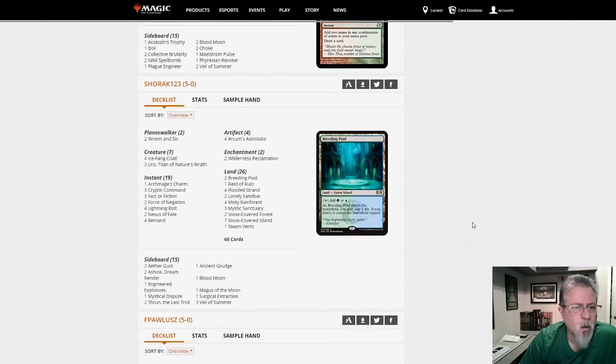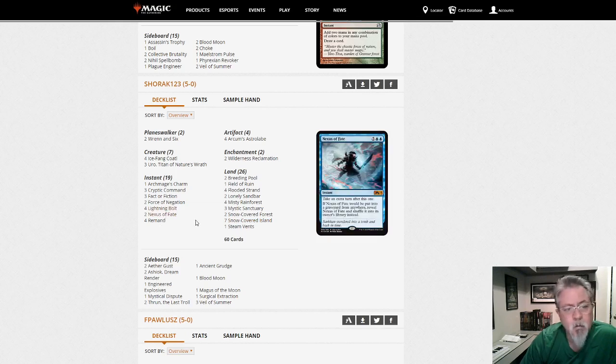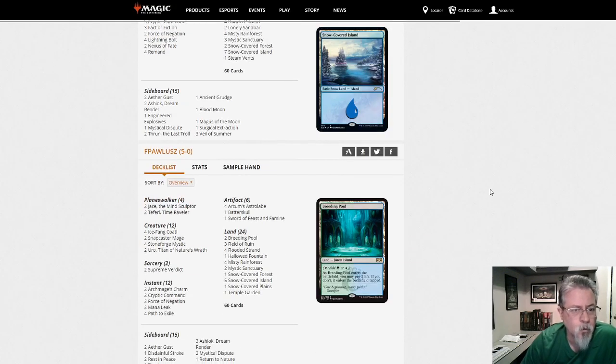Shorak123 with a Temur Control deck — Temur Snow, with Bolt and Nexus of Fate as the win condition. I actively dislike Nexus of Fate so I won't play this deck, but if that's your jam then go for it.